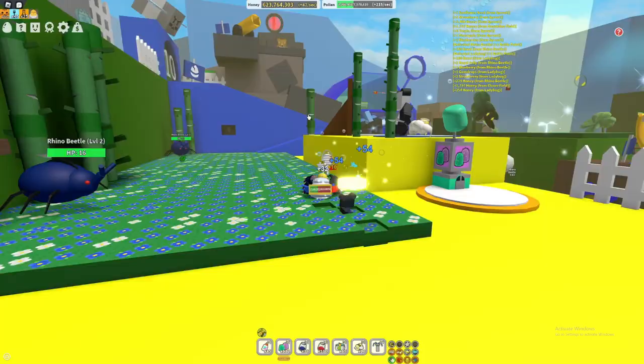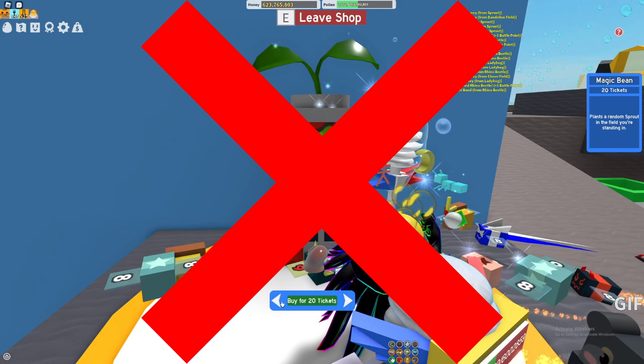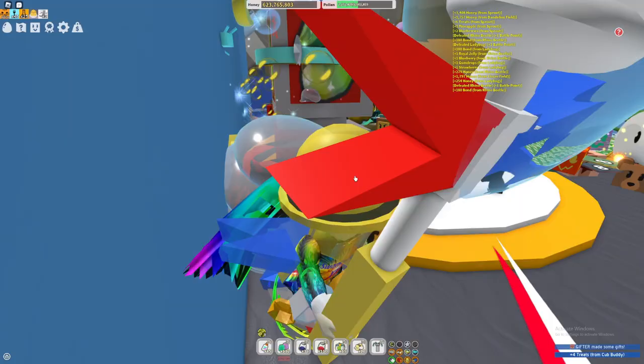Now moving on to some tips. There is one main tip you have to keep in mind every time you try to get magic beans, and that is: whatever you do, please do not buy magic beans from the dispenser. It is 20 tickets for 1 magic bean — that is purely insane. They don't even give you a discount for 10 magic beans; it's still 200 tickets total. Do not ever buy magic beans from that dispenser — that is a terrible idea.